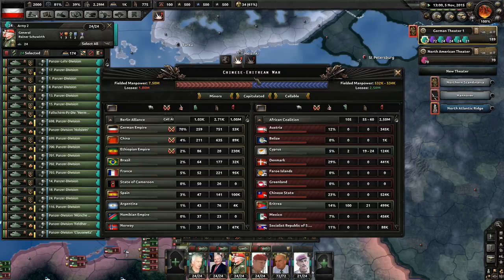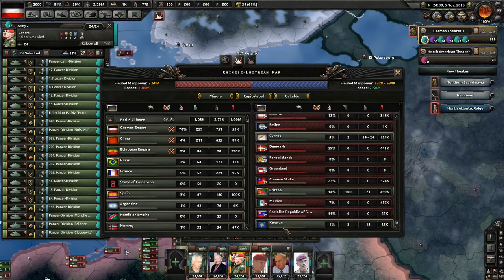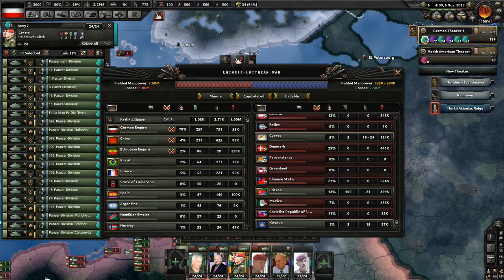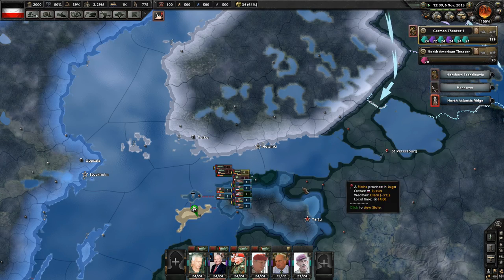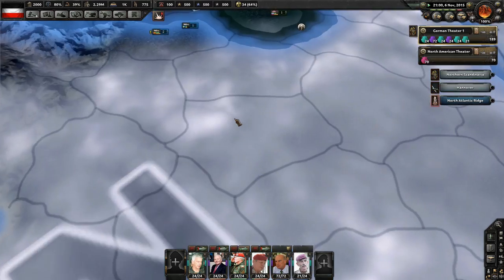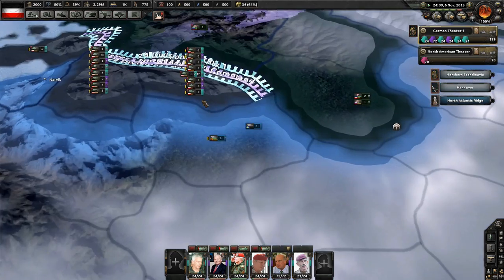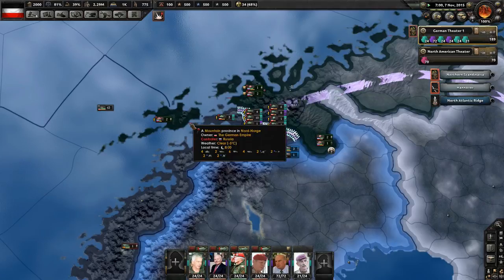The other war we have going is the main one from the start, which now really just contains Kosovo, Eritrea, and Cyprus — countries I'm not in a big hurry to go after. Obviously it's taking forever to push through up in the north, and that's really an issue of not having the organizational skill to get it done faster.